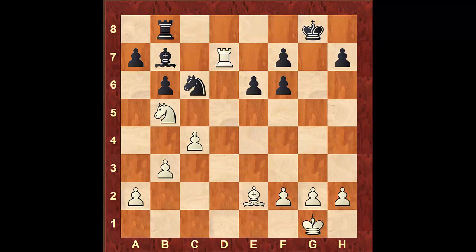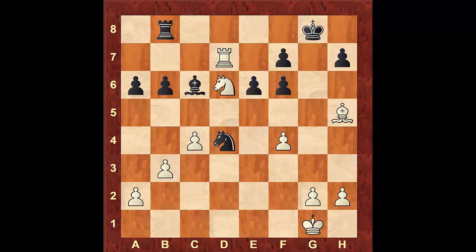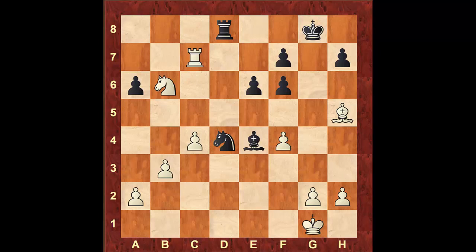The game continued with Rxd8, from which white replied with pawn to f4, denying black's knight access to the square e5. Then a6, Nd6, Nd4, Bxh5, Bxc6, Rxc7, Rd8, Nc8, Bxe4, Nb6, and Bb1. Coming back, Bxg6 is also losing.